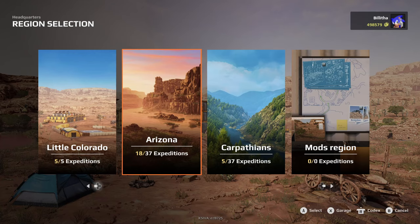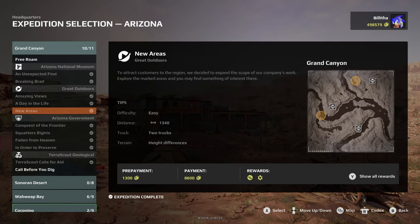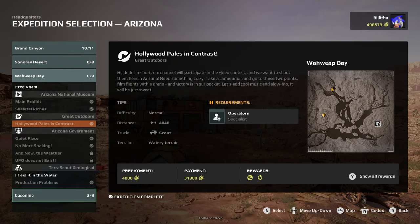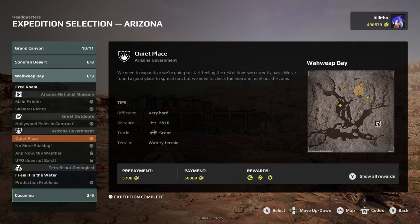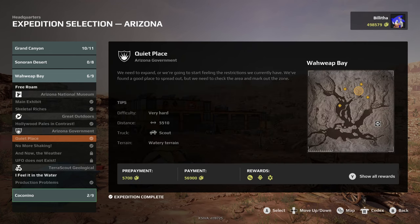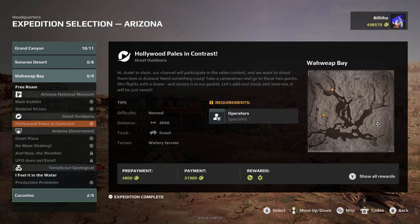Number two: go into Arizona and check all of the expedition rewards before you start them, because it might be beneficial to do one before another. For example, you have one called Hollywood Pails in Contrast with objectives all the way on the left-hand side of the map, but another called Quiet Place unlocks the north outpost as a reward. Completing that first gives you an outpost closer to the objectives, so always check rewards to decide which expedition to do first.